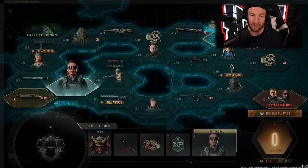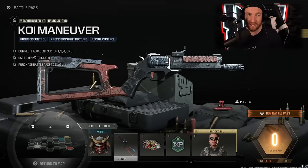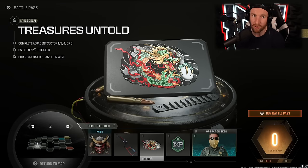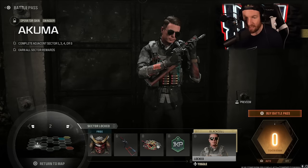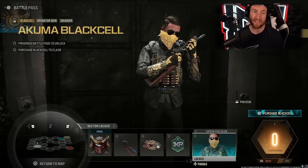Moving into Sector 2, this is our first Operator skin. We have an Emblem, a Blueprint for the TYR, the Treasures Untold large decal, one hour of double XP, and then we have a skin for Swagger called Akuma — I thought it looked like Top Gun Tom Cruise — as well as the Black Cell version, which is essentially the same thing with a bandana and a little more gold.